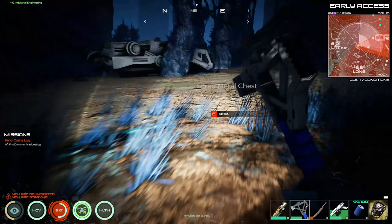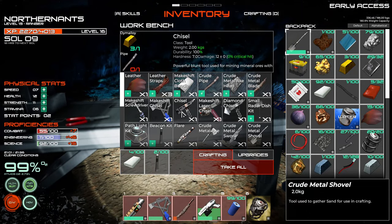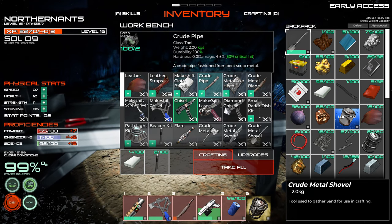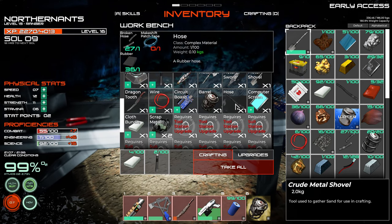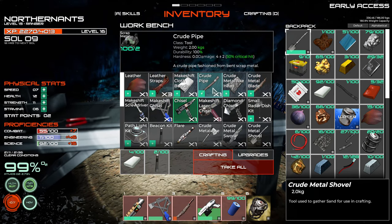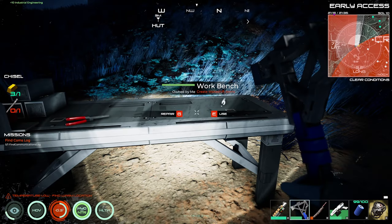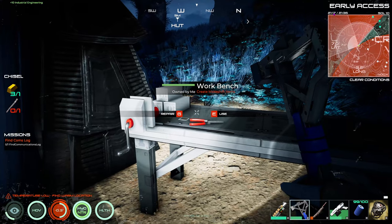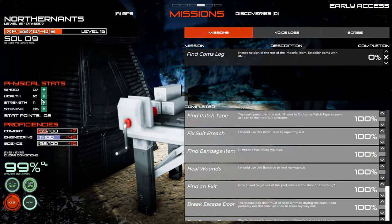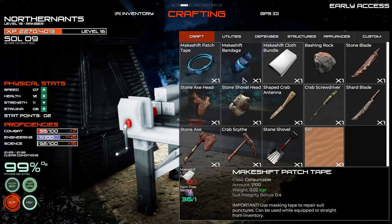We've got that one mineral now that we need — we need to be able to try to make a better chisel. So now we need a pipe — that's a crude pipe, I need an actual pipe. It doesn't say crude pipe, it just says pipe. Let's see where we have to go to do that — let's look in our build menu. I've got a couple upgrades but it won't let me do it for some reason.